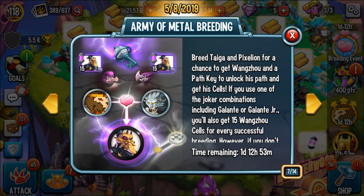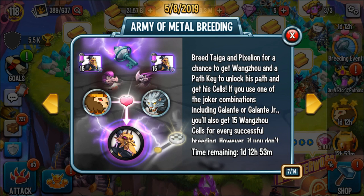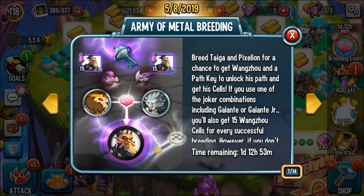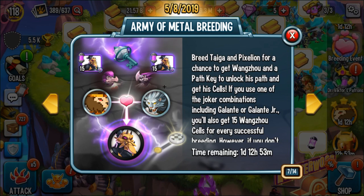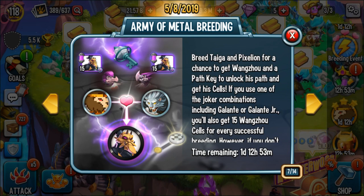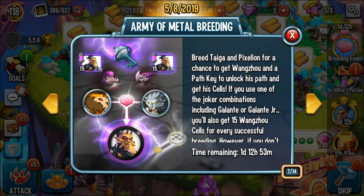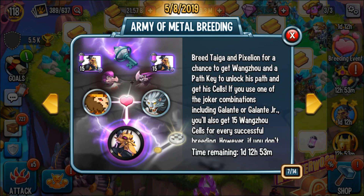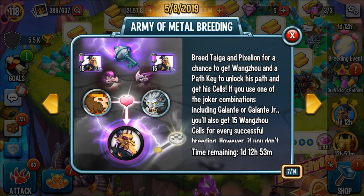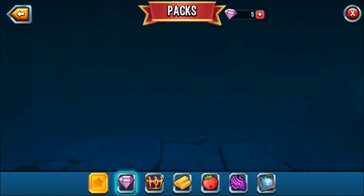If you don't have Pixel Lion, you could actually use Galanty Jr with Tega and it works out, or you could use Galanty itself with Pixel Lion. You can't use Galanty Jr with Galanty — that wouldn't work. It's just that if you're missing one of them you can use that specific monster for the breeding. Also, if you use either Galanty Jr or Galanty and you successfully get the monster, you actually get 15 extra cells, which is pretty good.